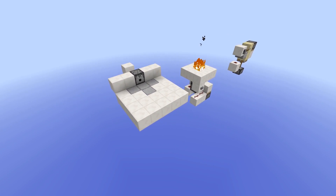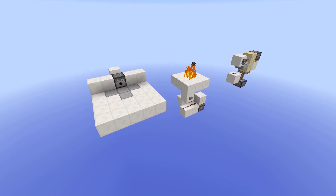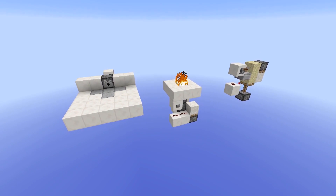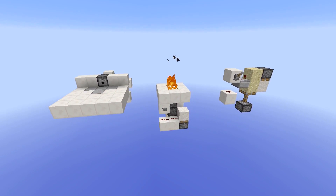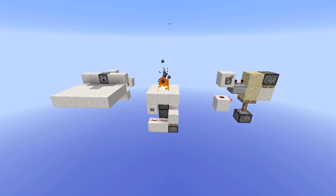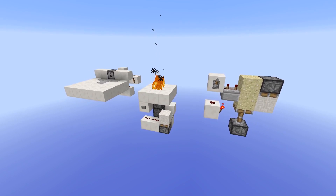Hey guys, Venno here and this is the first episode of a new series that I'm starting up titled Tiny Tech. In this series I will be showing you small, useful redstone devices that I don't think deserve their own showcase video, but still need some recognition. So in the first episode I've got a new hidden input, a cool way to light the floor on fire, and a very small dual-edge monostable circuit.